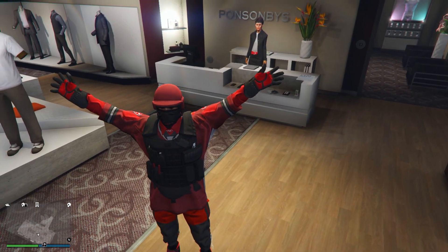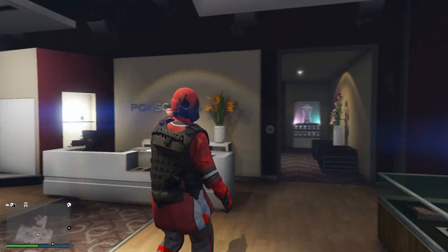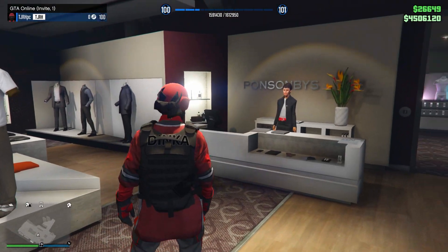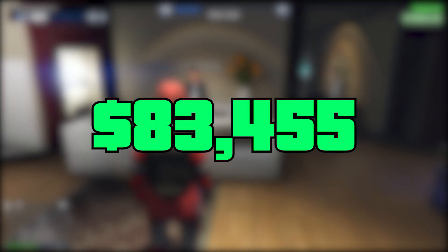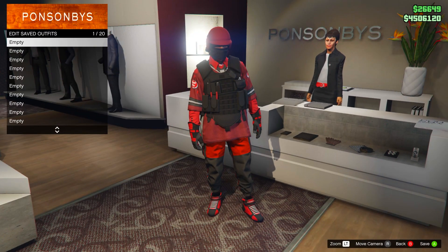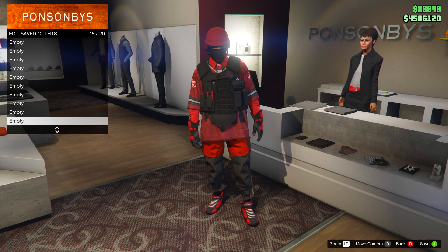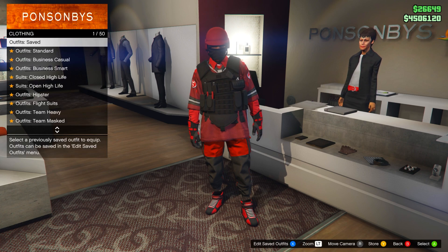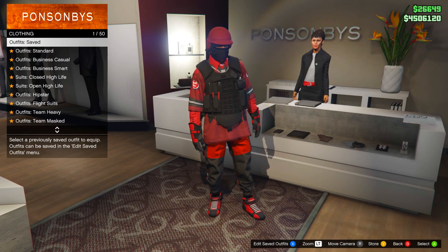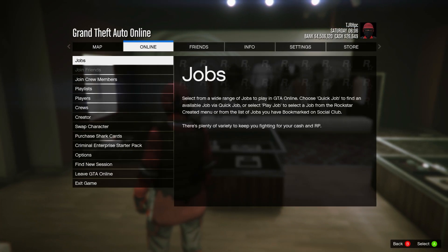To begin with this glitch you want to first come to any clothing store on the map — it doesn't matter which one. Make sure you put the required amount of money in your bank. Once you've done that, equip the outfit you would like to keep because doing the glitch will delete all your saved outfits. Then open up your pause menu and go to swap character.